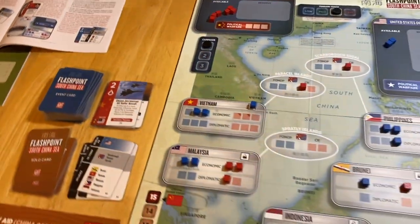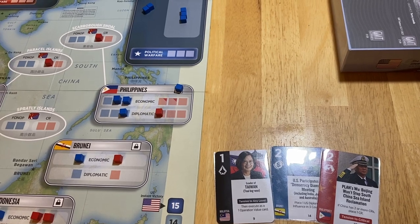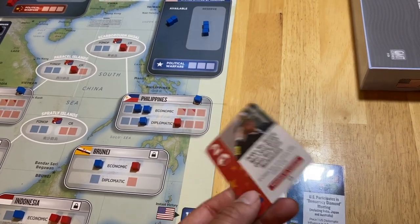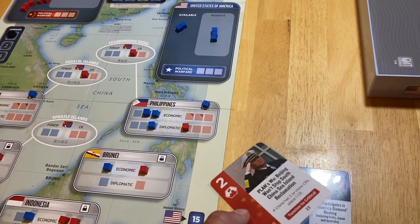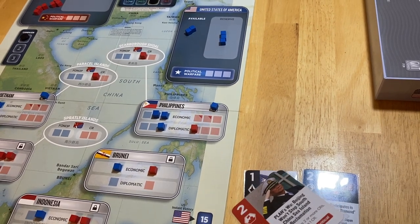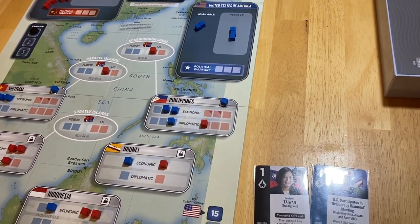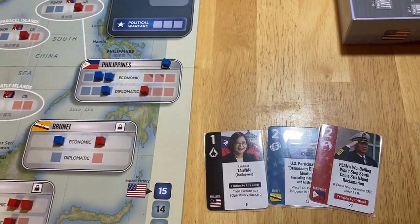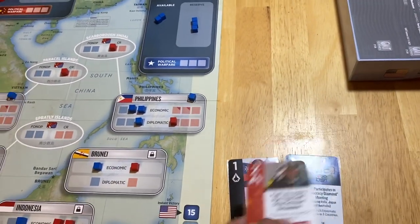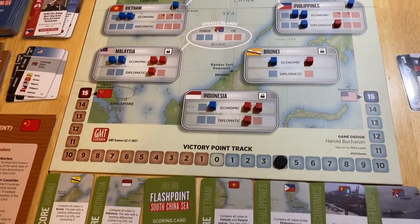Now Malaysia is out of play. I can get two points for the Philippines — I think that's worthwhile doing. He could match this card, that's the reality. But if I wait later in the turn, the situation could degrade. I don't want to bring things to critical because I already have three cubes in reserve and I don't want to put a fourth one in there. So I'll go ahead and score it, take the two points, bringing us up to four, and flip this guy over.